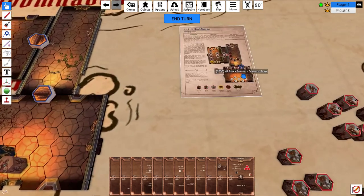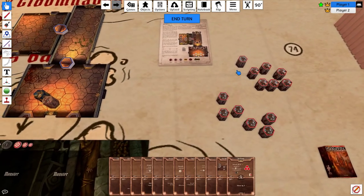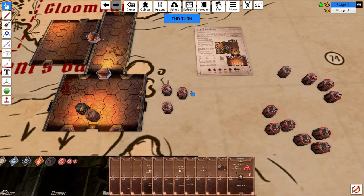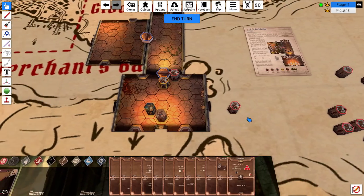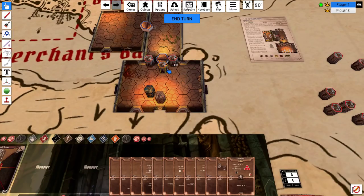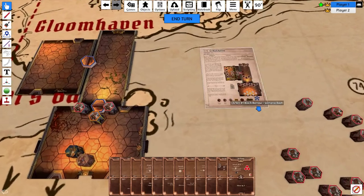Now let's set the standees on the board. For two players, in the first room we've got two regular bandit guards and one elite bandit guard. Grab three bandit guards and bring them over. To switch from regular to elite, right-click and go to state, or mouse over and press 2 to get the elite version. Place the elite standee on the board. I'm not super precise with placing standees — it's up to your own discretion how meticulous you want to be.